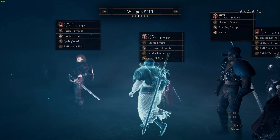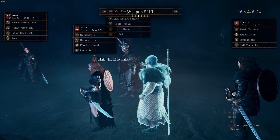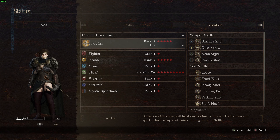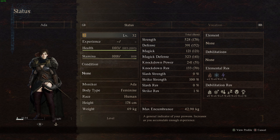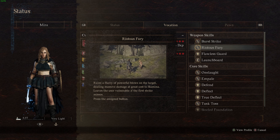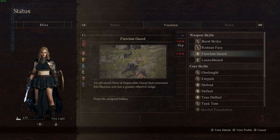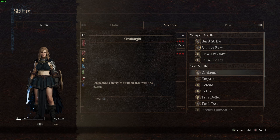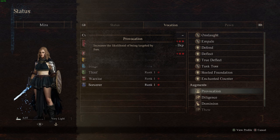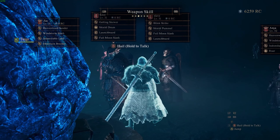Looking at another pawn — shield drum is there, so that's a good sign. Another has riotous fury, burst strike, flawless guard, and launch board. This character may not be the best dedicated tank, but burst strike and riotous fury are solid DPS options, launch board offers utility, and they still have provocation — so they can function as more of an offensive tank within the party.